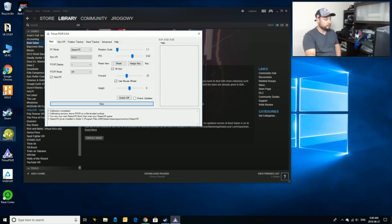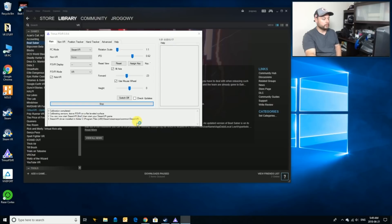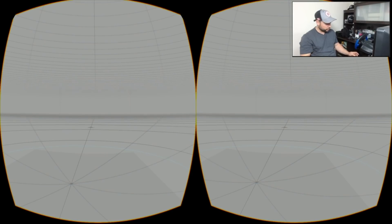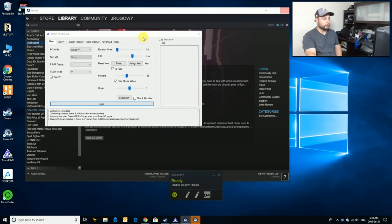Now I'm going to run SteamVR and get that going as well. Remember to run everything in admin mode — very important. There's the compositor window. I'm going to switch my view to the headset window and use Shift Windows Right to send it over to the headset. Okay, we are ready to go for the most part.